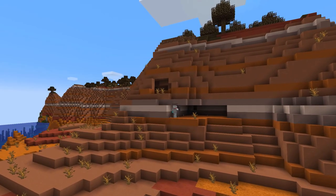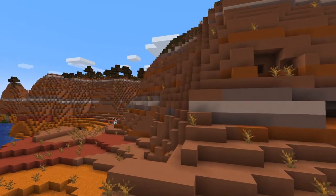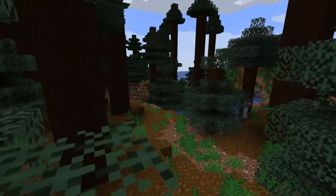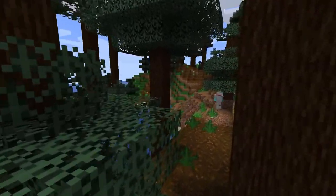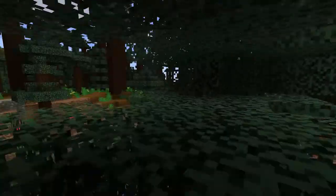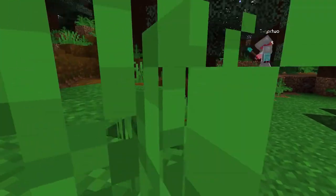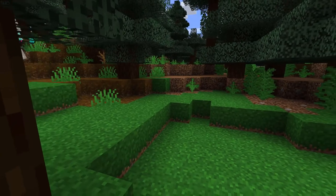The other thing I definitely needed was a taiga biome because I needed spruce saplings — I needed to create podsol in the campsite but I didn't have silk touch at the time, so I was growing big spruce trees. The other thing was I needed berry bushes, and those are the things that are going to keep our campsite safe.